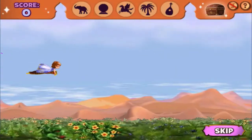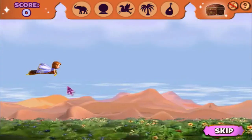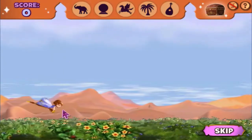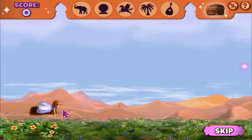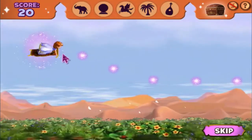It looks like Sophia's flying carpet is taking her on a detour. To fly Sophia and the carpet up, move the mouse up. And to fly them down, move the mouse down. Look! Sky sparkles! Guide Sophia and the carpet through all of the sky sparkles for rewards you can use later.